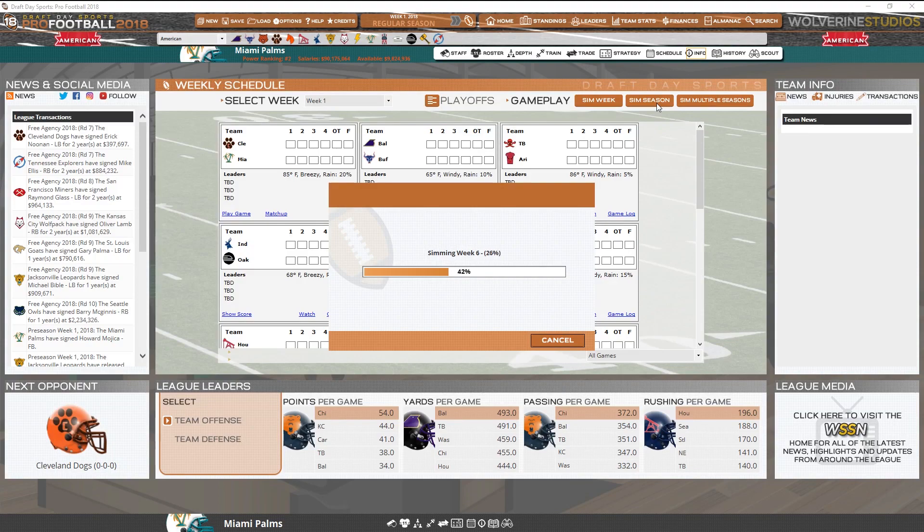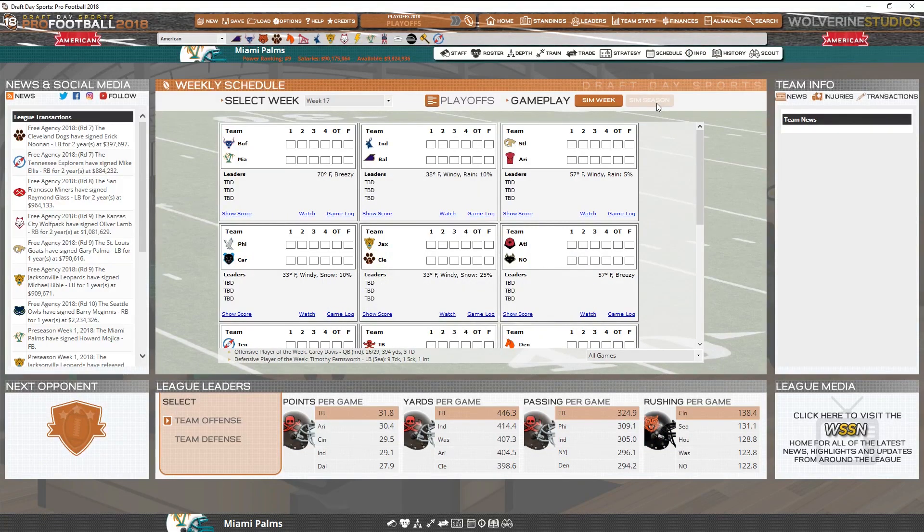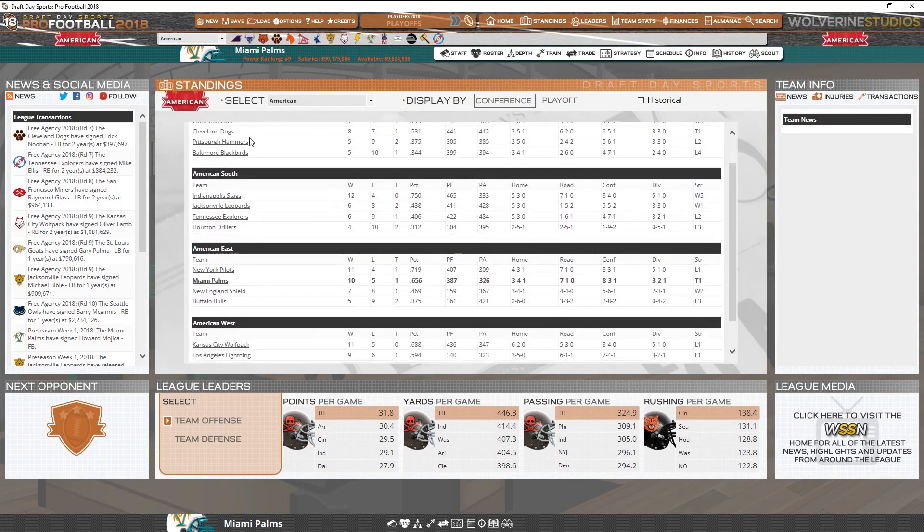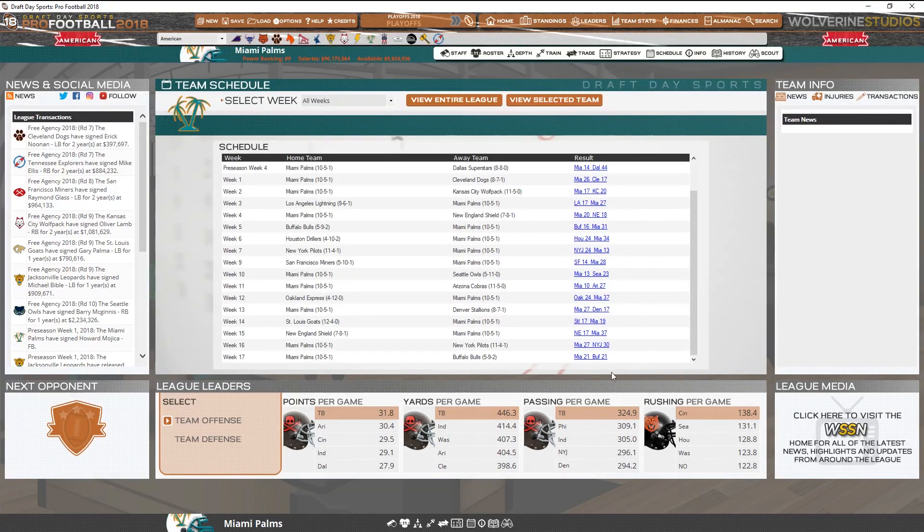I'm going to sim the league and let's get to the end of the season. As you can see, it's simming rather quickly — it's not like Football Manager. There's not a huge amount of stats behind it; unlike Football Manager we're not dealing with 60,000 players — we're dealing with maybe a thousand players. So week six — week 17 — let's see where we are in the schedule. I want the standings. American East: we are 10, five, and one. Not too bad — that might be playoff contention.